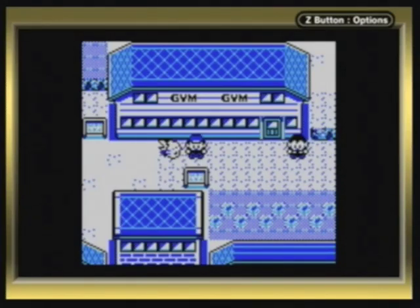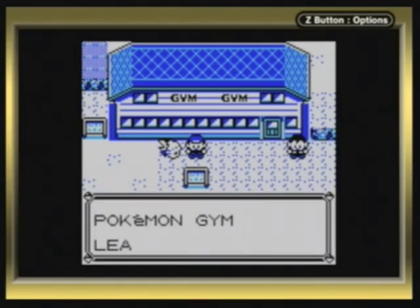Hello guys! SkyCristianEarn here again, with more Pokémon Yellow! In this episode, we're going to be taking on Cerulean Gym, because we're done with the routes. Leader Misty, the Tomboy's Mermaid.